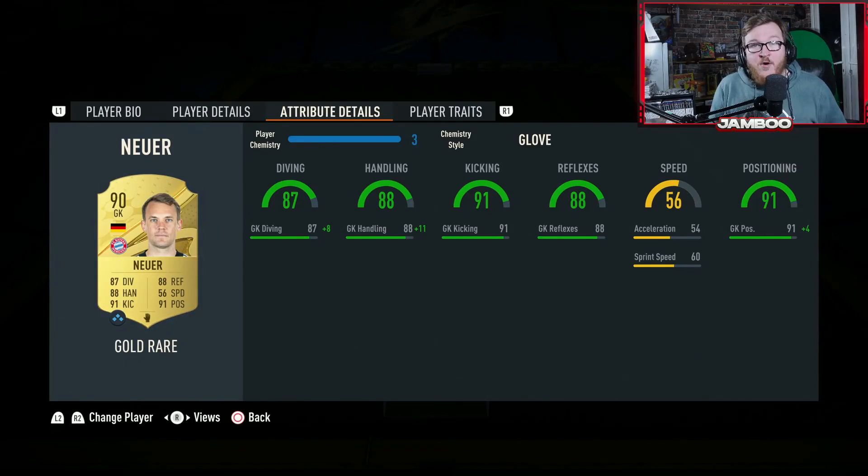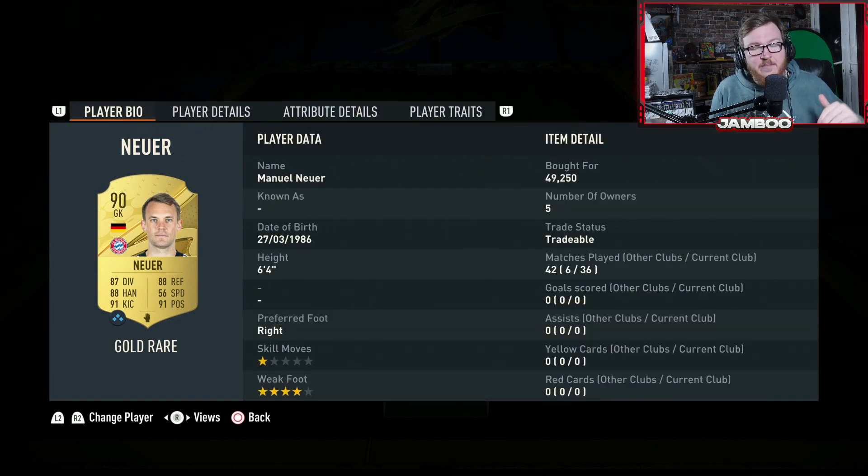Starting off in goal, we do have Manuel Neuer. There's not too much of a difference between goalkeepers in this game, in my opinion, but Neuer is definitely one of the best. The reason for that is he's six foot four — taller seems to be better for keepers. He's also got amazing kicking with a four star weak foot, so when you're playing the ball out of the back, he's not going to let you down, which is something keepers like Courtois may sometimes do.